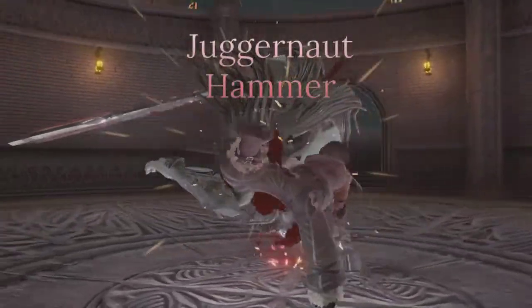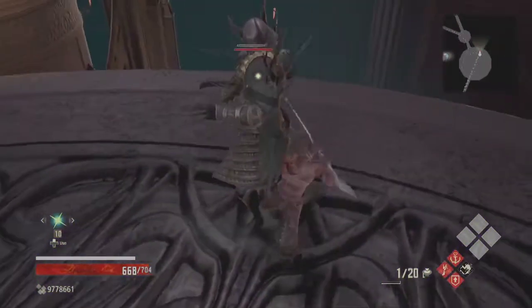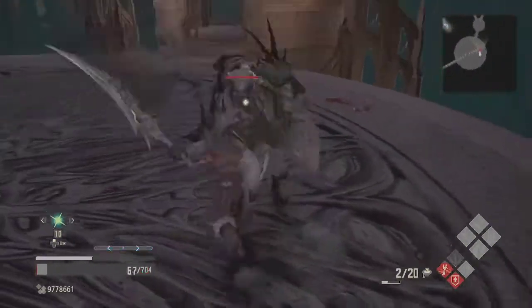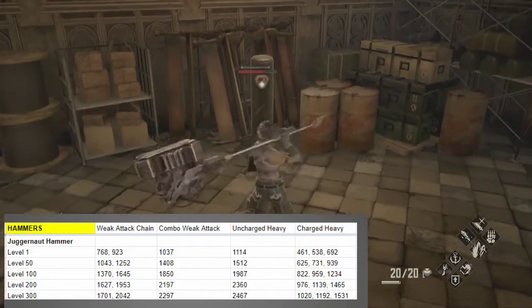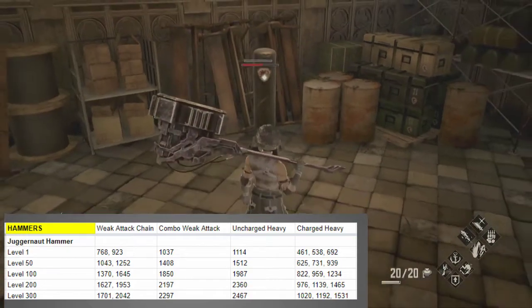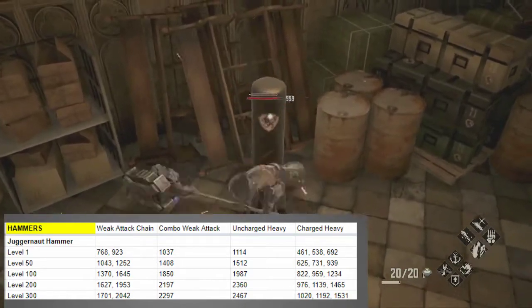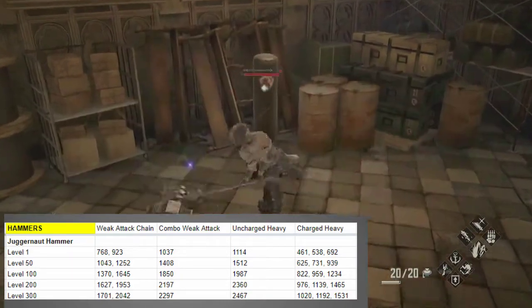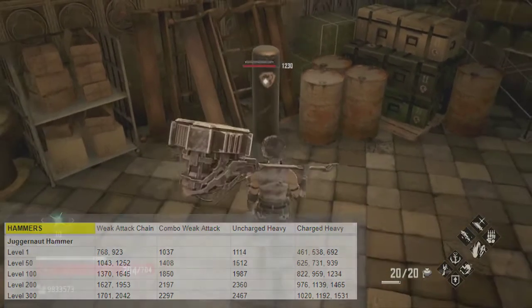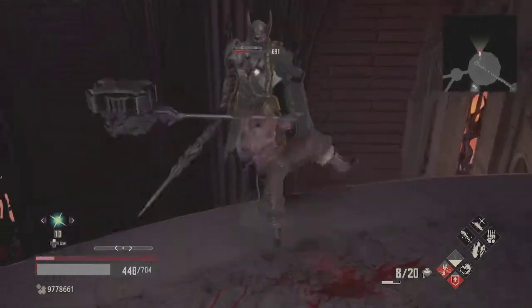The Juggernaut Hammer. Next up is the first usable hammer you can acquire, the Juggernaut Hammer — another decent but unremarkable hammer. You acquire it when you defeat Oliver at the end of the tutorial area. The weak attack chain is a diagonal smash followed by a horizontal bash. The combo weak attack is a cartwheeling overhead slam that knocks enemies down. The uncharged heavy is a horizontal sweep, while the fully charged heavy is a triple slam that deals solid damage but leaves you wide open for a counter attack. You can't cancel or dodge out of the triple swing once it starts, so be very careful. As you can see from the damage chart, this is a reasonable weapon for early game, but starts to lose steam when compared to other hammers.